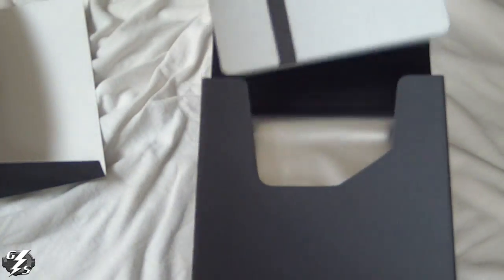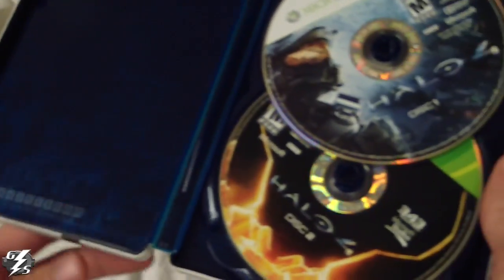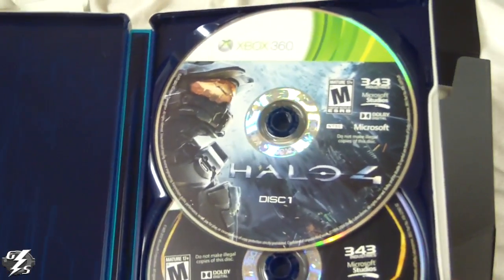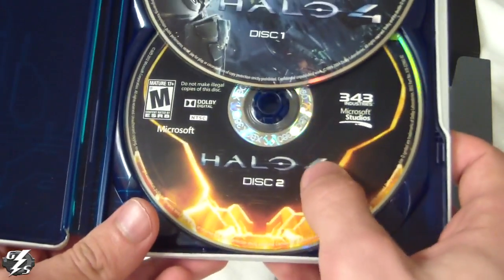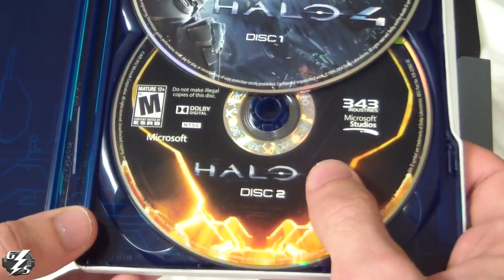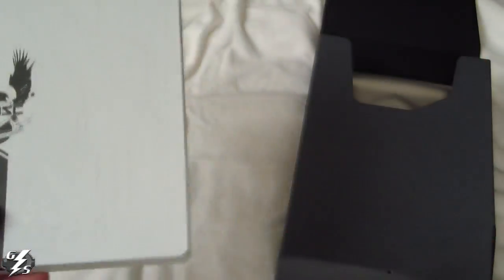This right here is the actual game case itself — it is pretty hard, which is good, you want your games protected. When you open it up it's blue inside and has some graphics on there, very shiny. It has two discs in here: this disc is the one you use to play the game, and the second disc is for multiplayer — you put this in your console and it's four gigs worth of data you have to transfer to your hard drive to play multiplayer. Once you use that disc you don't use it for anything else.